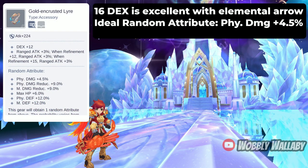Next is the Gold Encrusted Lyre. It provides 12 dex which is great for Elemental Arrow, also lots of ranged attack percentage, and the ideal random attribute gives physical damage increase of 4.5%. This is great for new players to have because the dex is quite significant.